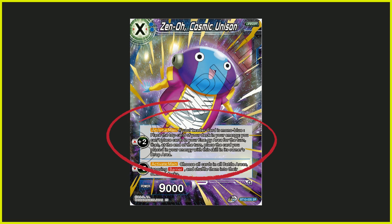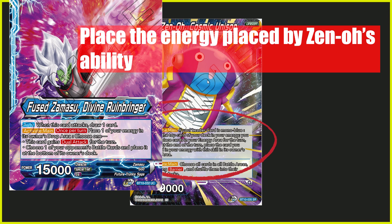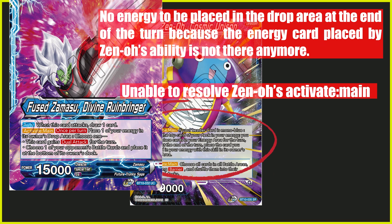The whole idea for this particular card is to be played together with the Set 10 Zamasu leader, the new one. The Set 10 Zamasu leader says you place a card in your energy into your drop area to activate his activate main ability. So when you play it together with Xeno, instead of picking any other energy, when your Zamasu activates his activate main, what you want to do is place the card that Xeno puts in and then put it into the drop area, and then activate your Zamasu leader's activate main ability.